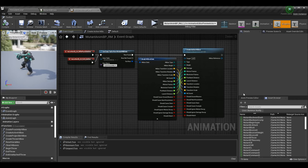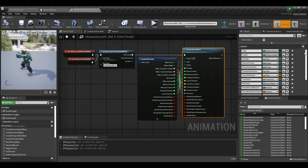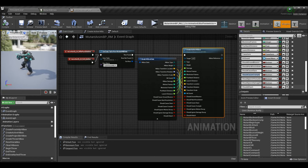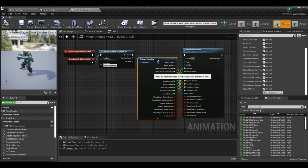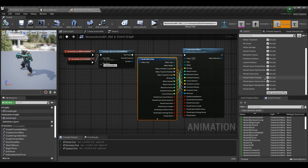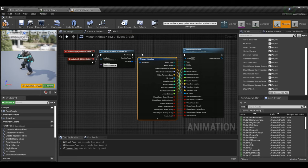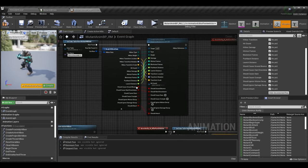The create active hitbox function handles strike hitboxes. I've added a new parameter called should_cause_crumple to it. Once you do this, your Break Hitbox Data node will have a should_cause_crumple pin on it. You may have to click on the node, go to the details panel, and check 'as pin' to get it to display — otherwise it won't show and you can't drag anything into it. Make sure you pass should_cause_crumple from the Break node into the create active hitbox parameter.